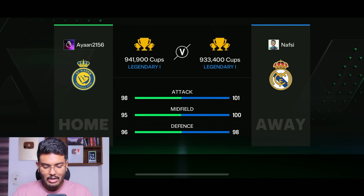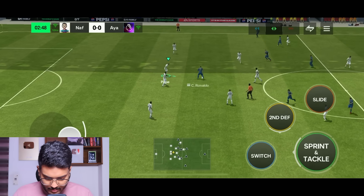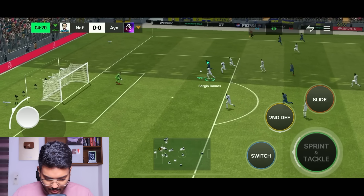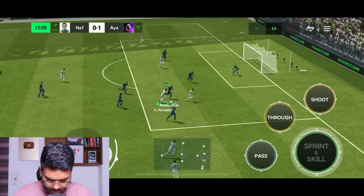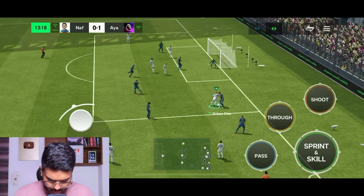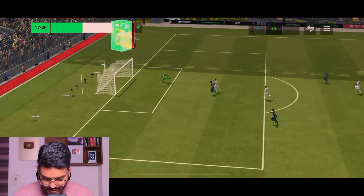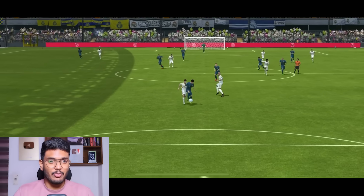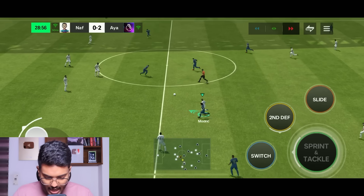We found an opponent — he's got 98 attack, 95 midfield, and 96 defense with Ronaldo, Mbappe, and Mossela — a strong team. His Ronaldo scores instantly in just four minutes, which is a disgrace defensively on my part. Ruben Diaz makes a great defensive stop at the other end. Then a great pass leads to a second goal, and Mohamed Salah does well. Sergio Busquets tries to score but misses — still, he shows how to break the press.